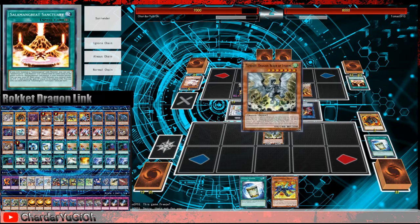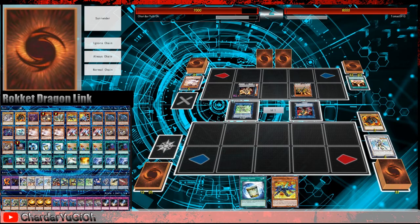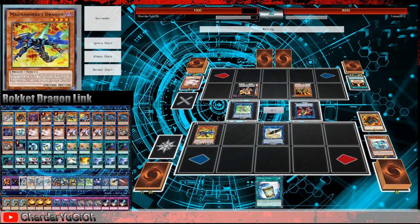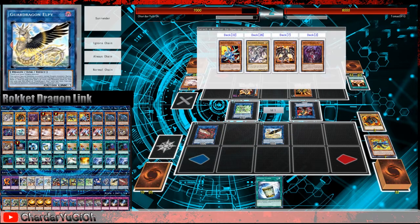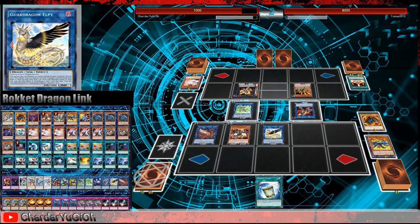Special summon Tempest. Special summon Lambda. Activate World Chalice Justicar, special summon World Chalice Guard Dragon. Special summon Elpy. Normal summon Magna Rocket Dragon. Special summon Pisty. Activate Elpy — if Elpy resolves, I think we're back in this. Elpy resolved. Special summon Red-Eyes Darkness Metal Dragon, and our opponent scooped it up.